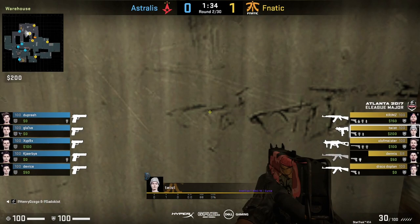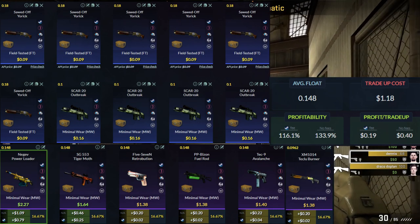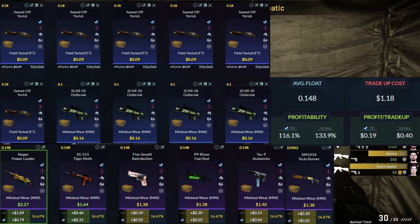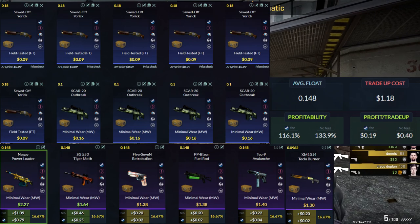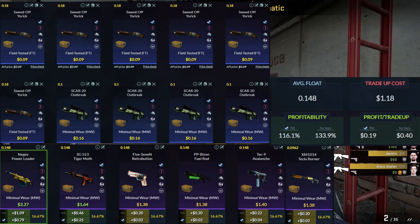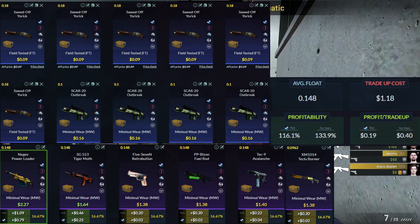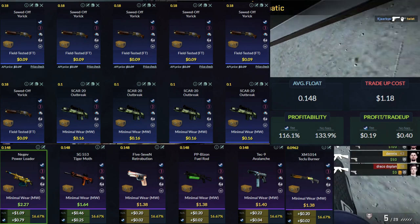Next up, we're coming over to the Revolver case. The Revolver case is super easy for some of the floats. First up we have our six field-tested skins — the float requirement is 0.18, and I put a buy order of 9 cents to ensure you don't lose any money. For the four minimal wear skins, you just need a float of 0.10 or below — super easy. I put a buy order of 16 cents and got them in a decent time without any hassle. The hardest part is just getting your six field-tested skins.